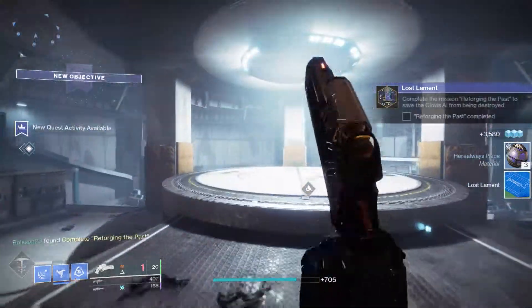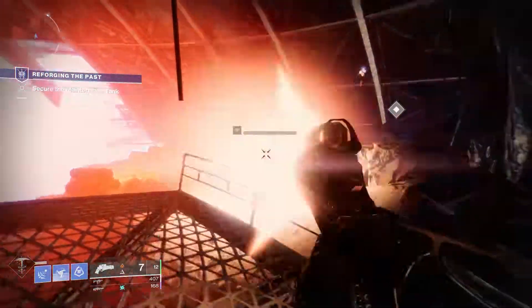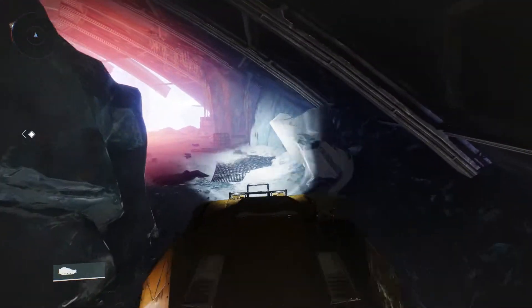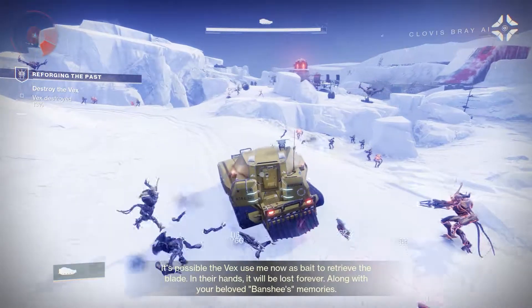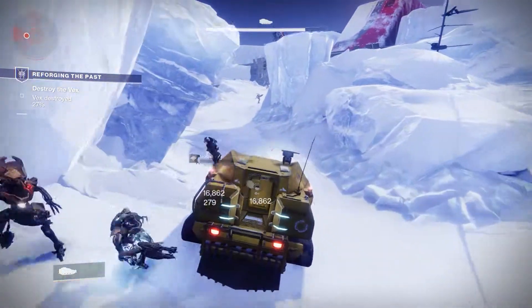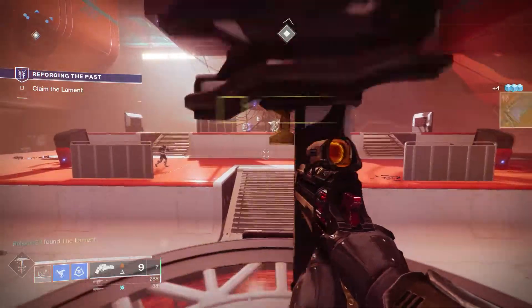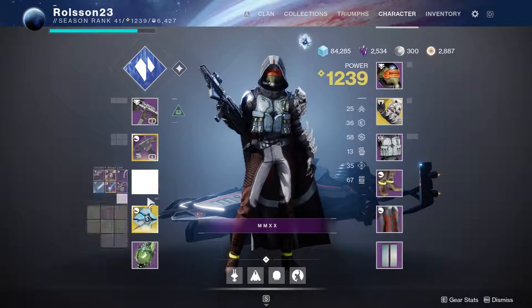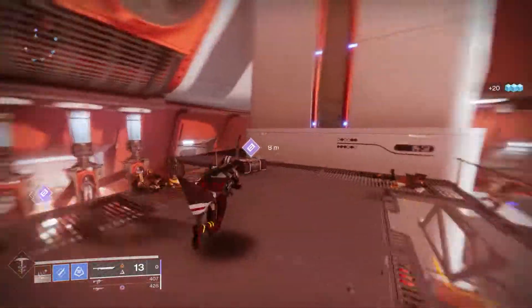Now is the last step: rescue the giant exo head, which has been overrun by Vex. This mission was fun because first you get a tank — but this tank doesn't shoot. You can only run over enemies, and to progress the quest you have to kill a certain amount of Vex that way. You basically just plow through them with this gunless tank until you fill up a percentage on the right side of the screen. Once done, you can progress and go find the giant exo head, where you get the Lament sword.